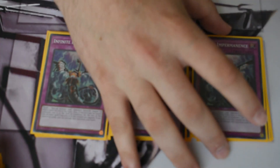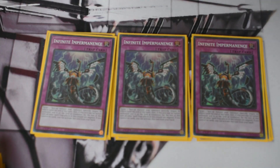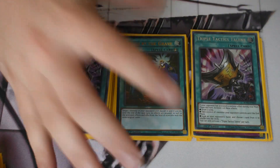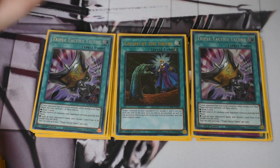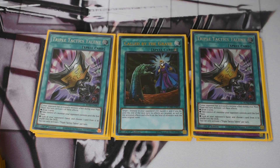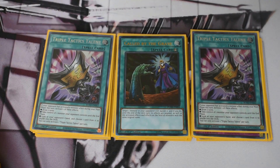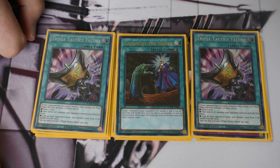Three Ash Blossom — kind of the standard hand trap of the format going forward. Three Imperm — I think a lot of people are looking for that one extra card that doesn't always play into Six Talents, and these feel better to hold. Then two Tactics and one Called By — Called By is just the 40th card. You could play two Tactics or three Tactics, or two Talents and a Thrust, however you want to do that. You have so many extenders and ways to play that hand-ripping is great, draw two is great — this card is just all-around really solid in this deck. That's it for the main deck, a clean 40 cards.